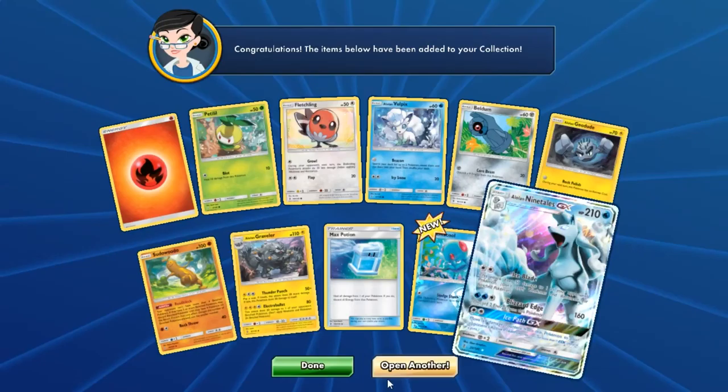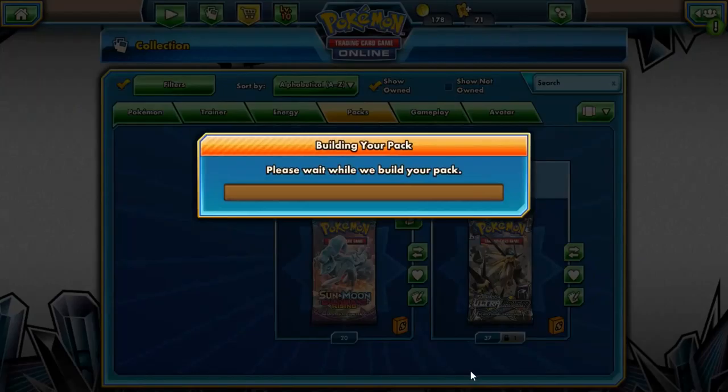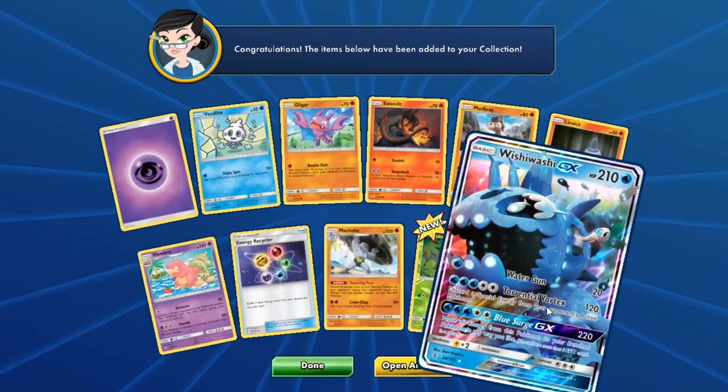We have an Alolan Ninetales GX here — that's pretty awesome. The deck that I've built with Alolan Ninetales, I actually had to trade for some of the Alolan Ninetales I used because we didn't pull any, so it's nice to see it eventually. There's a trading feature on here so we can trade stuff off if we don't need it — you only need four copies of anything because you can use it in multiple decks.